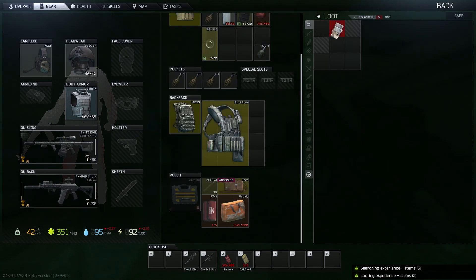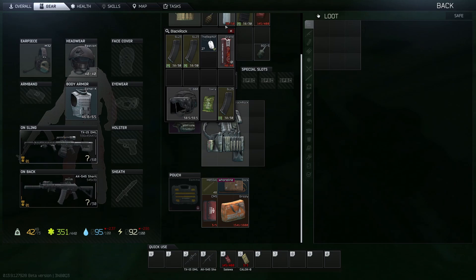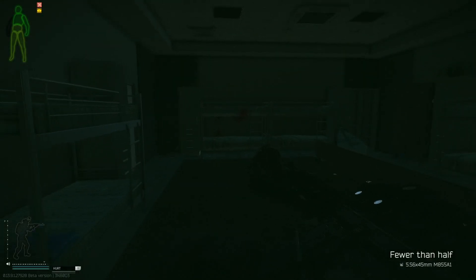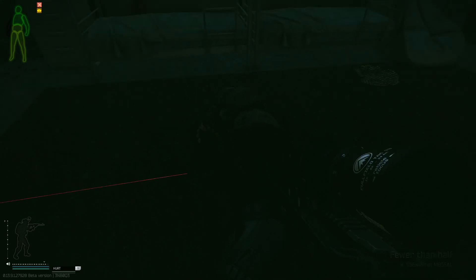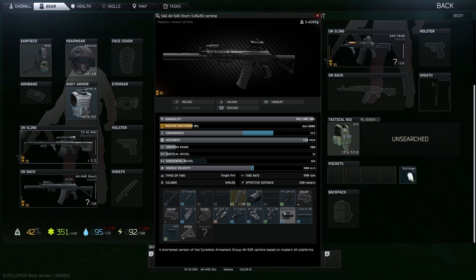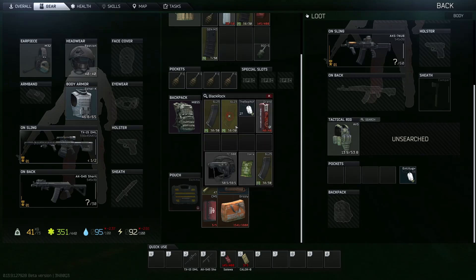All those tips were just advice for the stash and traders. Now let's talk about being in a raid and how you can perform better on wipe day. The first and best piece of advice that I can give for wipe day is walk more than you run. Walking makes a lot less noise than sprinting does, and that noise is something that will get you killed or at least put you at a disadvantage because people will know where you are before you know where they are. Take your time going around the map and you'll be surprised with how much more you'll be able to hear others before they hear you.